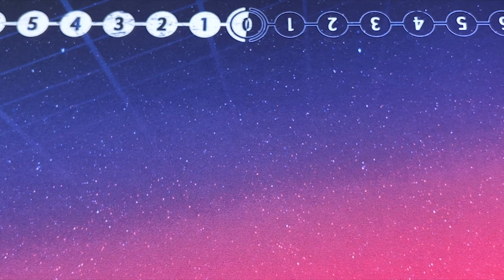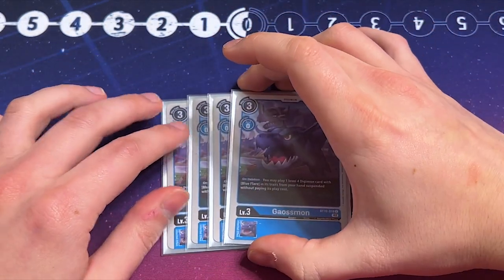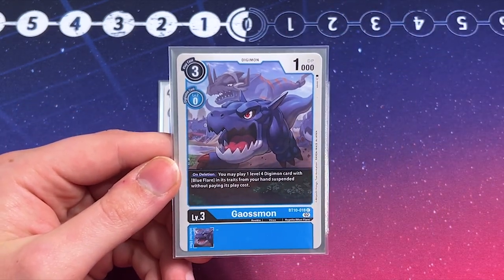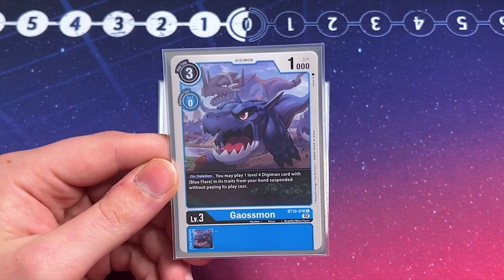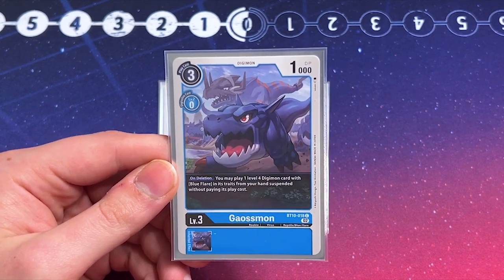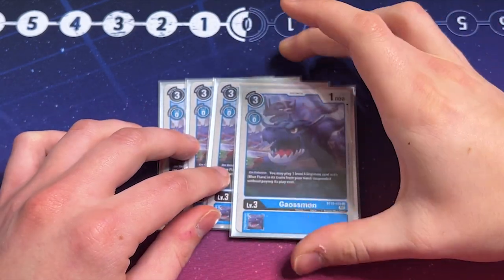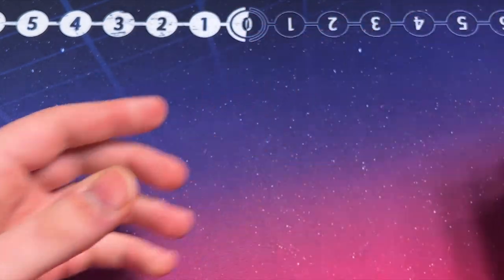Now we're going into our rookies, our level threes, starting off with our four Gaussmons. Gaussmon is a Blue Flare card and basically helps you get your Blue Flares on the board. When he's deleted, you can play one level four Digimon with Blue Flare in its traits from your hand suspended without paying the call cost. Pretty much every level four Blue Flare in the deck has an on-play effect, so you're able to get a free on-play effect thanks to Gaussmon taking the heat for that swing.